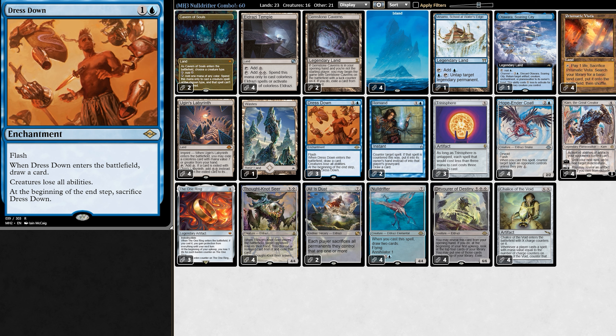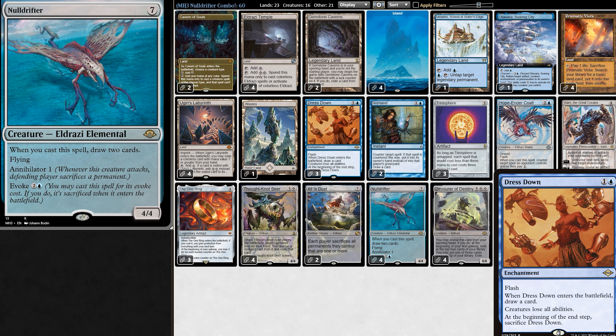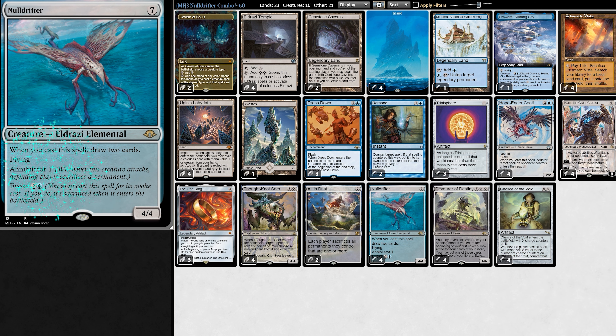But the sexiest play of all: stress down on our opponent's hand step, causing creatures to lose all abilities for a turn, and then on our turn we evoke Nulldrifter. When we cast it, we draw 2 cards. And normally with evoke we have to sacrifice the creature when it enters, but with Rust Down out, we don't sacrifice and Nulldrifter stays out permanently, giving us a 4/4 flyer with a 9-letter ability, so when it attacks our opponent must sacrifice a permanent.